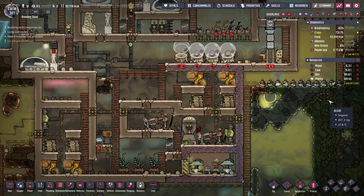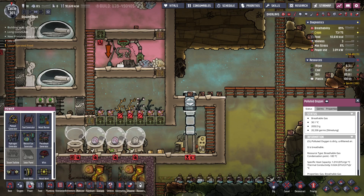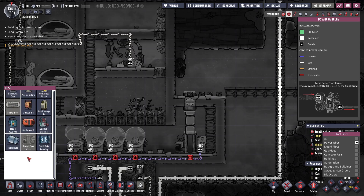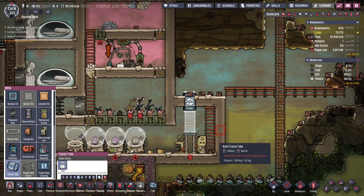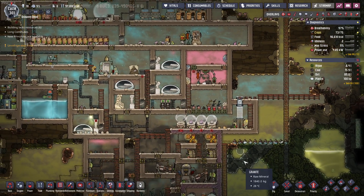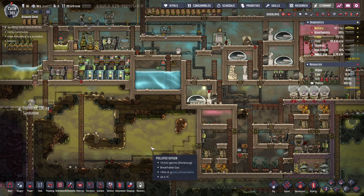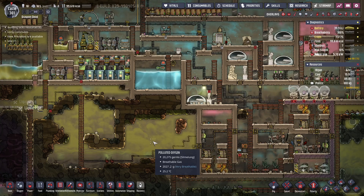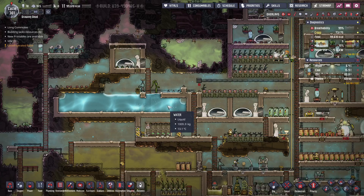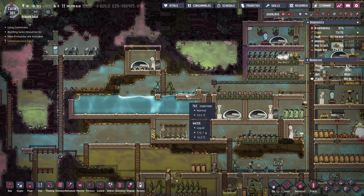The transit tube — another thing pointed out was that I built the transit tube wrong. The way I've done it is similar to if I was building a wire cable, and I actually need to drag them into each other. That's how they should look. Also, 100 kilos of plastic costs 50 kilos to make each one, so there's no point jumping on anything yet. The polymer press recommendation was that it should be built in a cold biome because it heats up very quickly. Someone also pointed out this was overflowing in a late comment on a previous one, and yes it is.